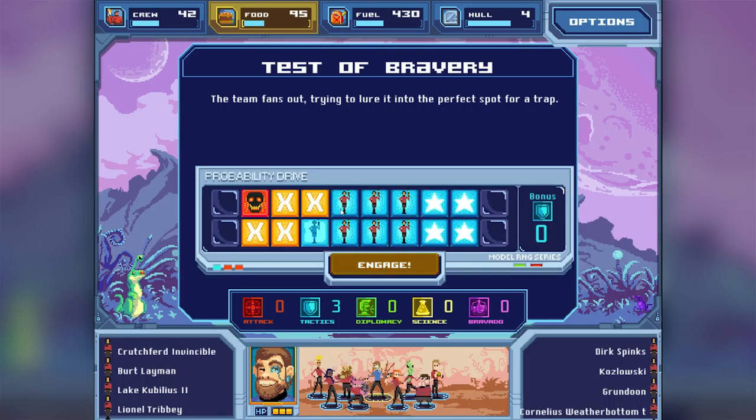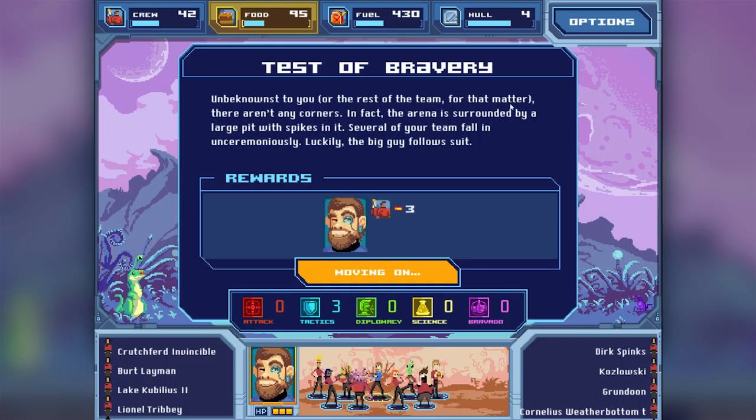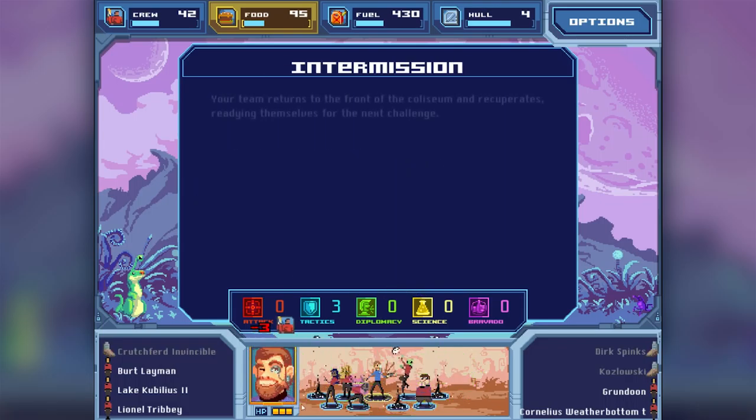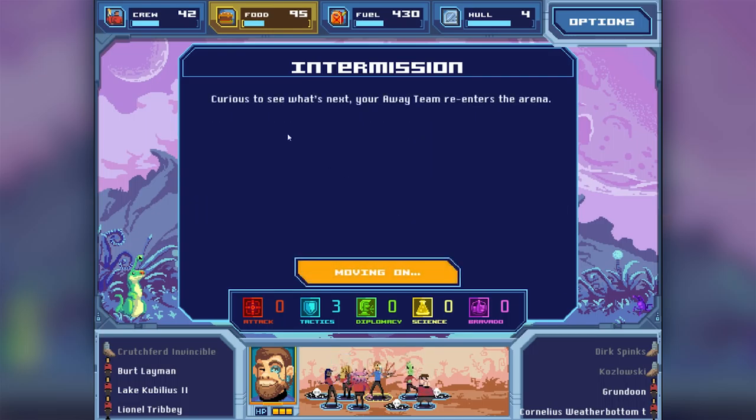Let's engage. As you can see, you get one slot for each member - that is the worst outcome possible. Four for tactics - that is actually really bad. I'm a little afraid to press continue. "Unbeknownst to you or the rest of the team, there aren't any corners. The arena is surrounded by a large pit with spikes in it. Several of your team fall in unceremoniously. Luckily, the big guy follows suit." We lost three team members. Your team returns to the front of the Coliseum, readying themselves for the next challenge.